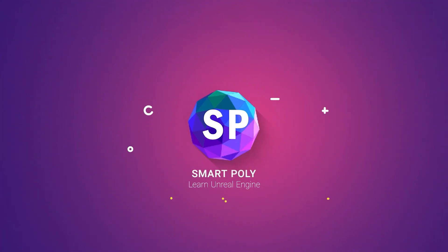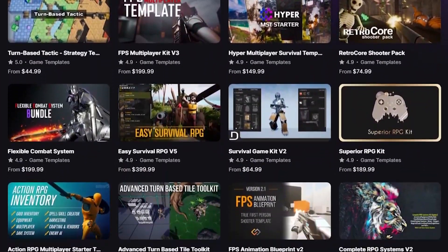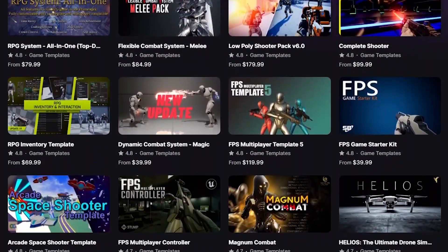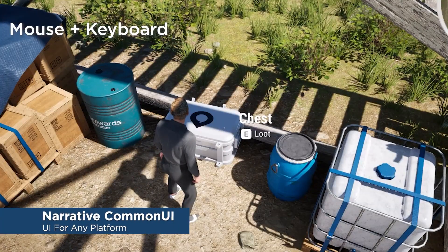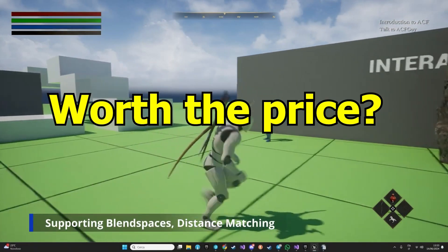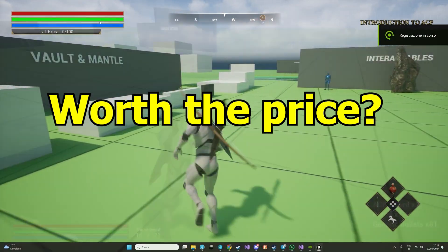Welcome back to the channel. If you're diving into Unreal Engine 5, you've probably noticed there is a massive library of paid Marketplace templates available on FAB. These templates promise to save you time, give you a head start, or provide a complete game framework to build your game upon. But are they really worth the investment, or are you just better off building your entire game from the ground up?